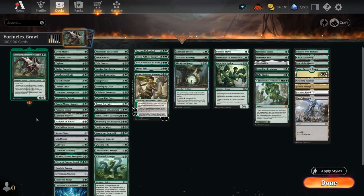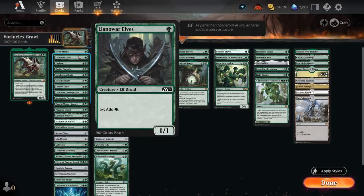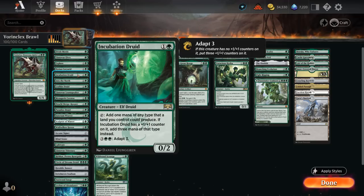Six mana is quite a lot for Historic Brawl, so we do need to dedicate a lot of our deck to just ramping and generating mana. At one mana we've got the Mystic and Llanowar Elves, and then lots of two-mana cards including lots of creatures that can sometimes make more than one mana.